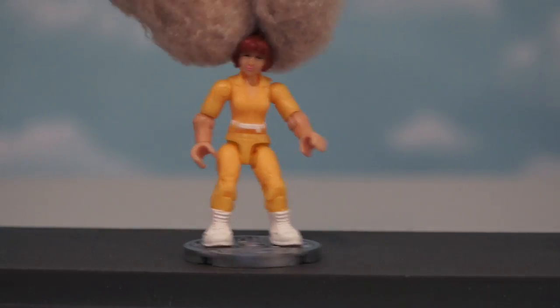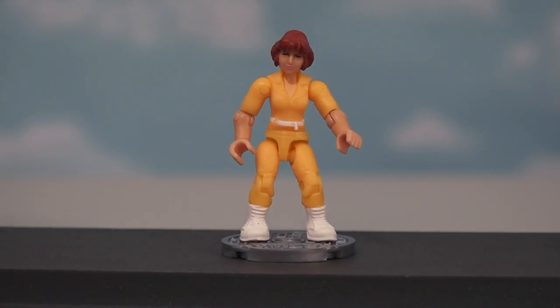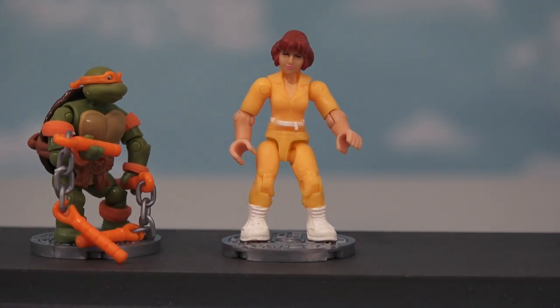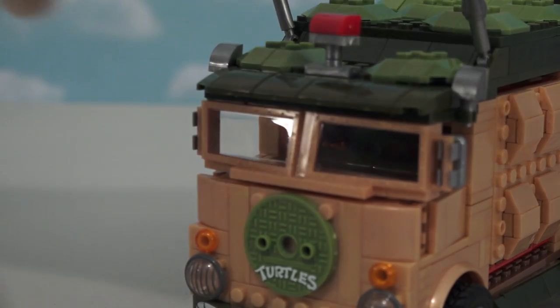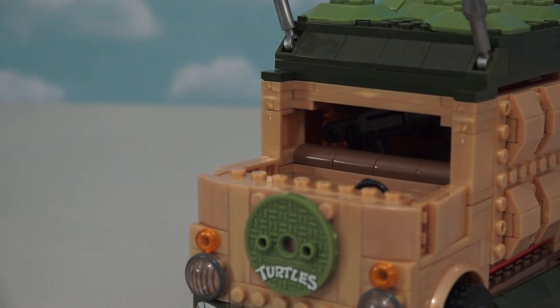The other figure we get is their friend April O'Neil, and she looks pretty cool too. Now the front of the party van is removable, so you can have April drive.